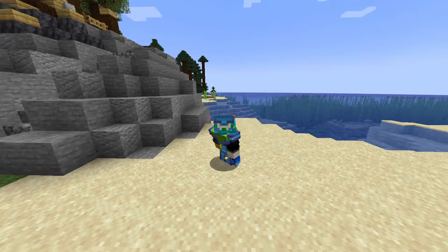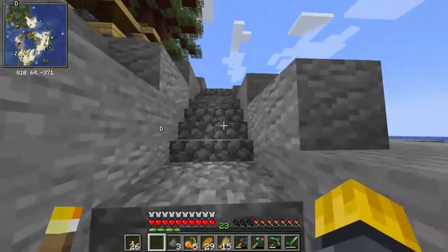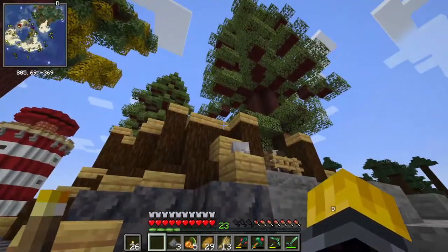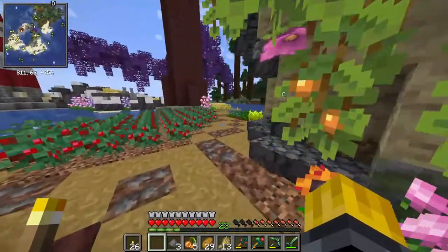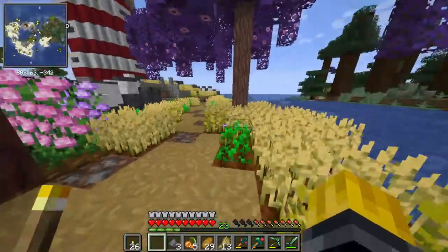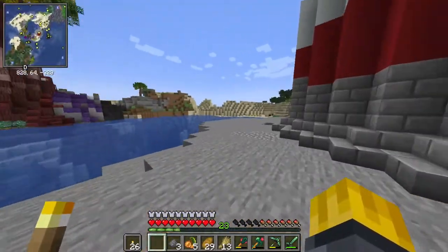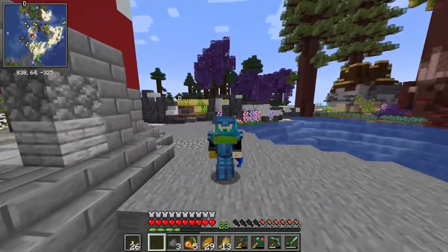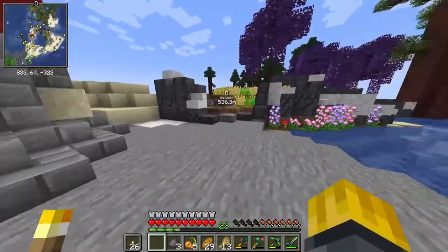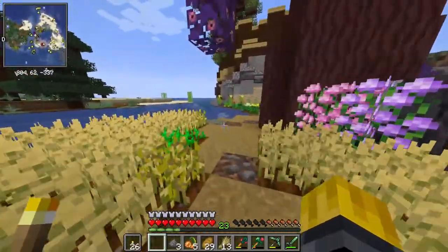Hello everybody, it's Beard Boy OG here and welcome back to another episode of the Minecraft modded survival let's play. In the last episode we built ourselves a little cow farm, bred some cows, built their little pen. I really enjoyed it, it looks really good. We extended the design a little bit on the world. We also worked on our massive wheat field, and we went and got some gear and some mighty fine loot from a pirate ship - that was really cool.